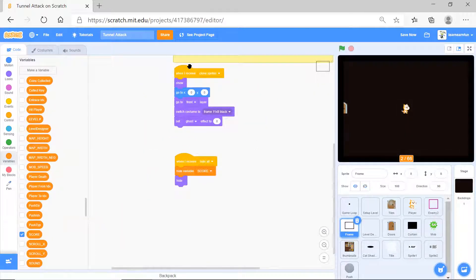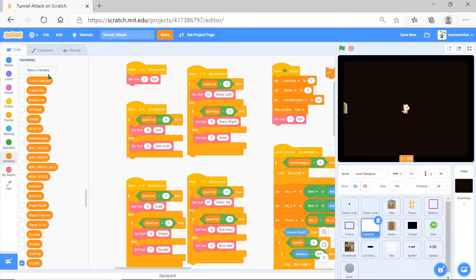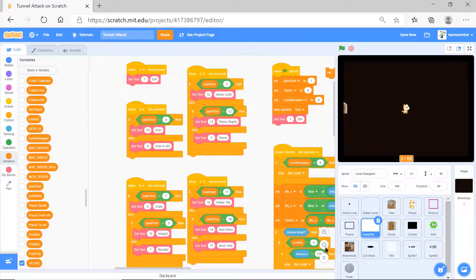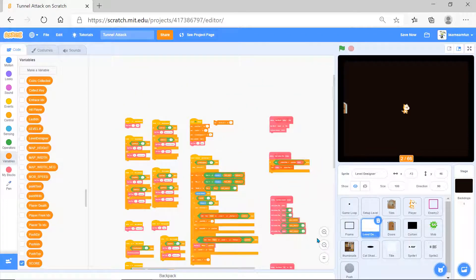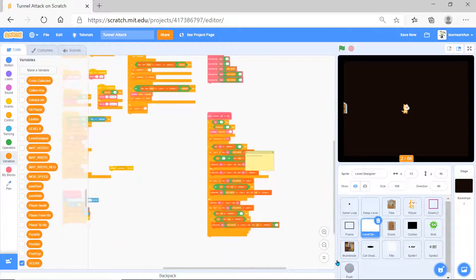Then we come to the frame - it broadcasts one message and the message goes to the next. When it receives the message, it does the thing: it shows, switches costume to that, and when you see it again it hides. Then there's the level, which does a setup with a lot of code.